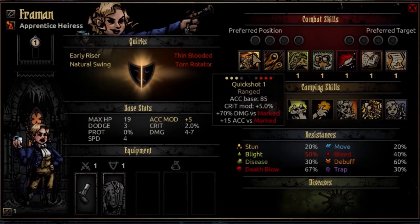The first combat skill is Quick Shot. It's usable from rank 2, 3, or 4, and can target rank 2, 3, or 4 on the enemy side. It's a ranged attack with an accuracy base of 85, a crit mod of 5%, and it does bonus damage versus marked targets — an additional 70% damage and 15 accuracy versus marked targets. Since some of her accuracy is a little low, that bonus 15 against a marked target is going to pretty much ensure you're way more likely to hit. The bonus damage is great, comparable to Bounty Hunter at the same level.